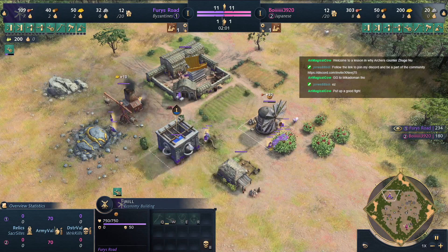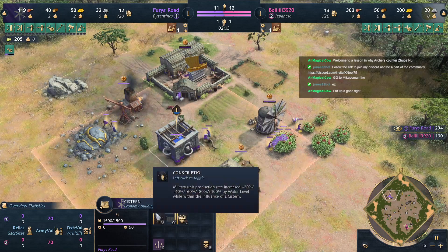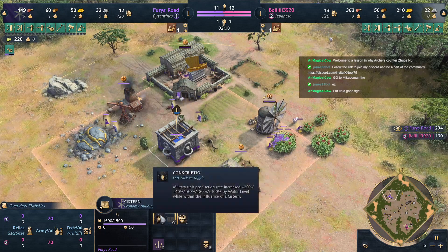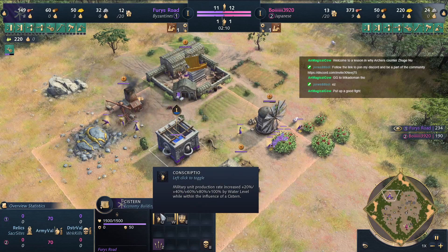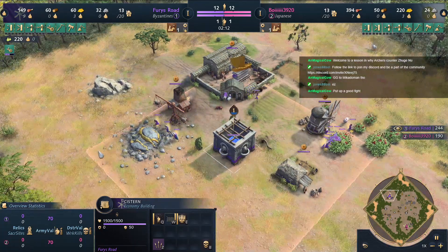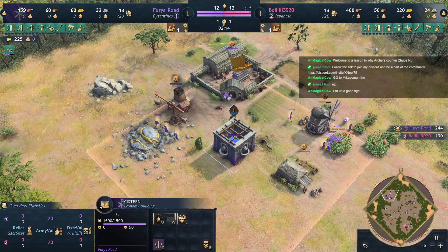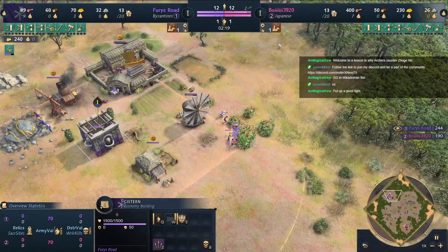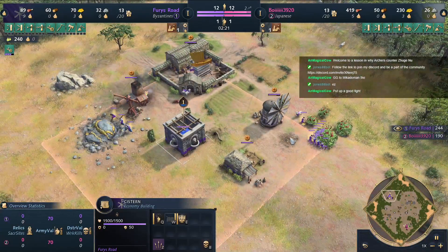Wheelbarrow — very, very nice. I guess you change it — what do you change it to? Military unit production rate. Let's see how that goes throughout the game. Let's go over some of the unique features of these civs.